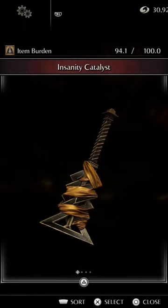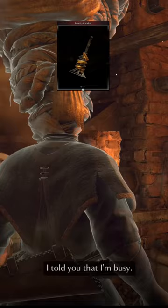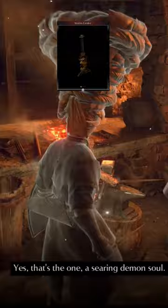Weapon number 4, the Insanity Catalyst. The Insanity Catalyst is created using the Golden Demon Soul, which you get from the Old Monk boss in World 3-3. You will need to have the Wooden Catalyst or the Silver Catalyst as the base weapon to combine with the Golden Demon Soul to create the Insanity Catalyst.